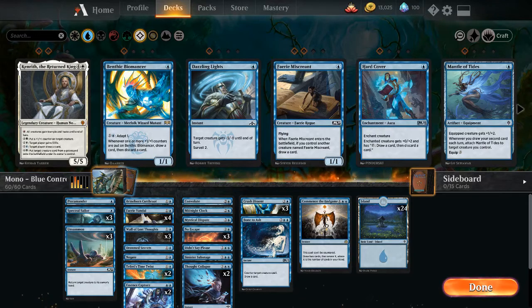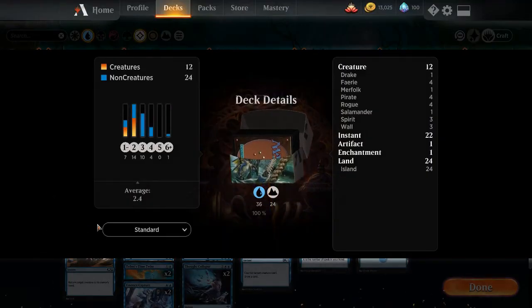Mono Blue. This deck is another annoying one. The last video was Land Destruction. This is Mono Blue Control. Basically what we want to do is cast stuff on our opponent's turn, and then when we can't, draw cards. Average CMC is 2.4 with 12 creatures, 22 instants, 1 artifact, 1 enchantment, 24 lands.